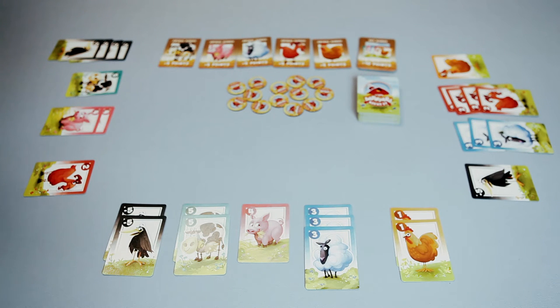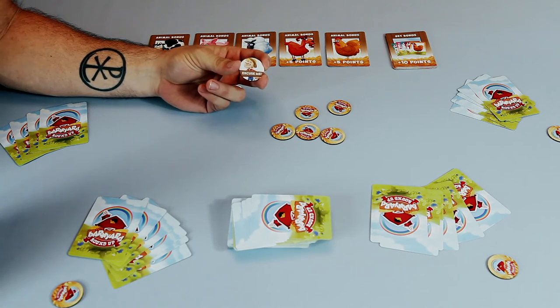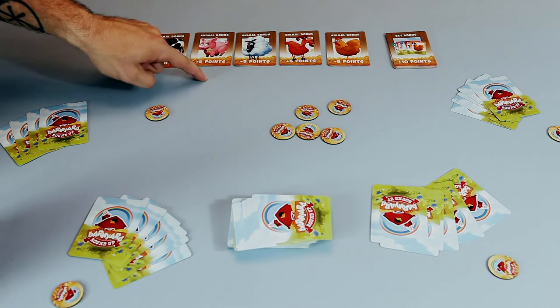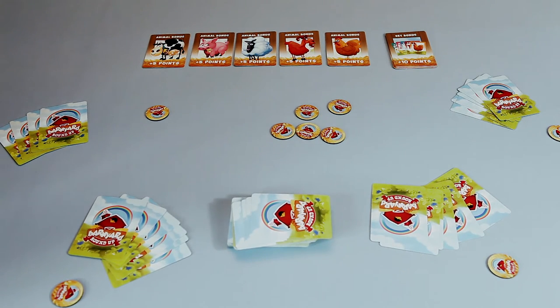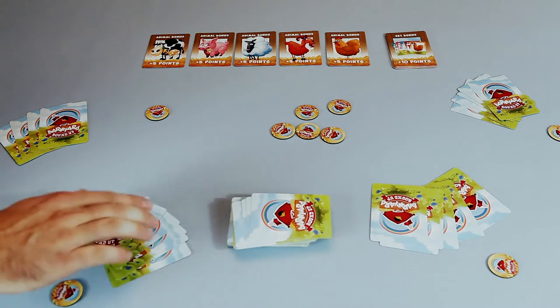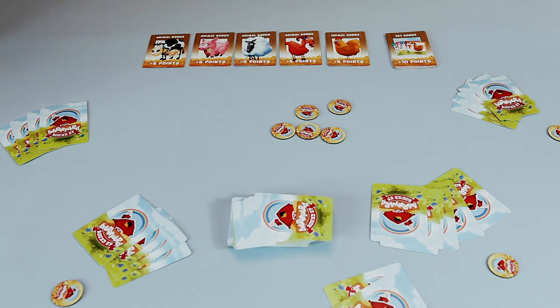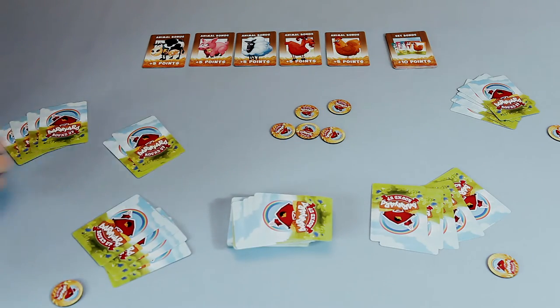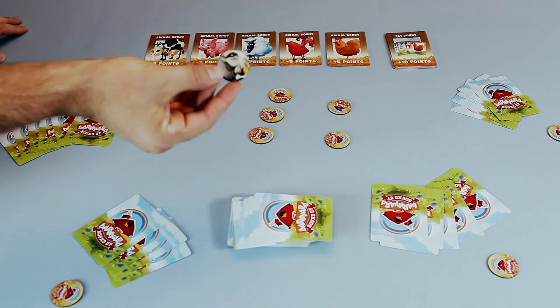As you can see from this three-player example, each player pen may look quite different and what you choose to target from one player to the next will change. Now let's explain the action tokens. The excuse-me token allows you to redirect a bluff to yourself. If this player says 'ma'am, that's two goats,' you can flip your excuse-me token in the middle, say 'excuse me, I believe those are two goats,' and now that bluff comes to you instead.